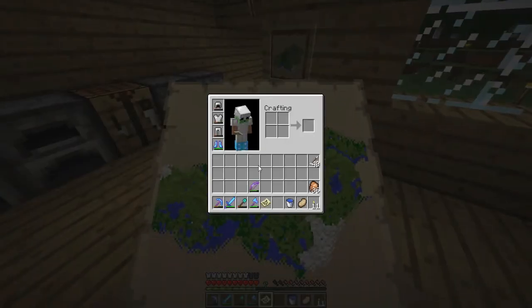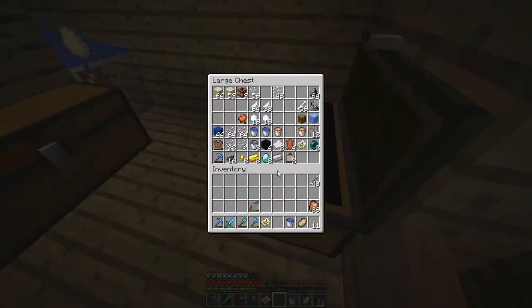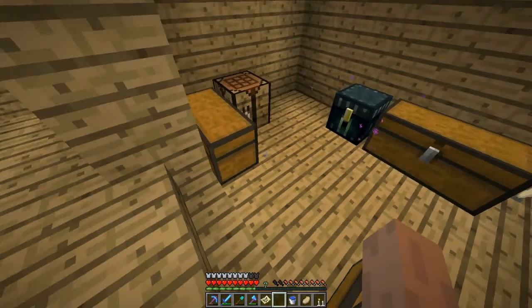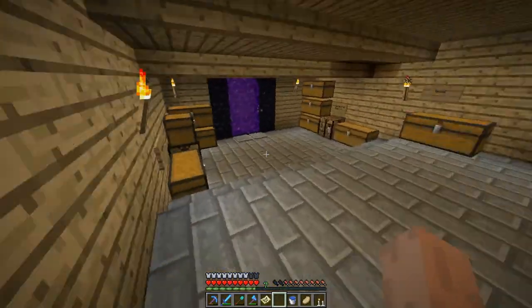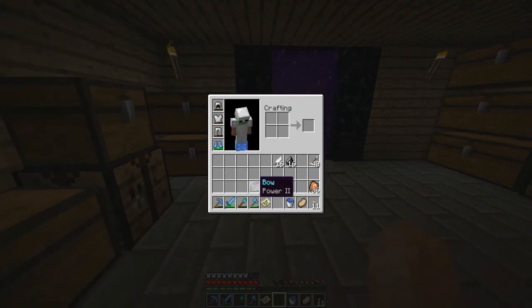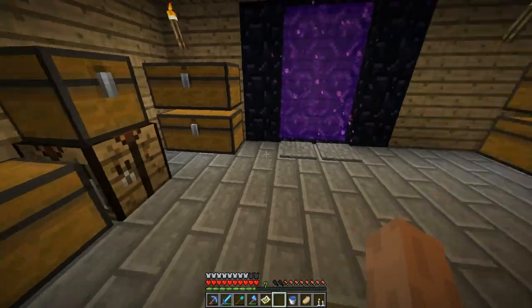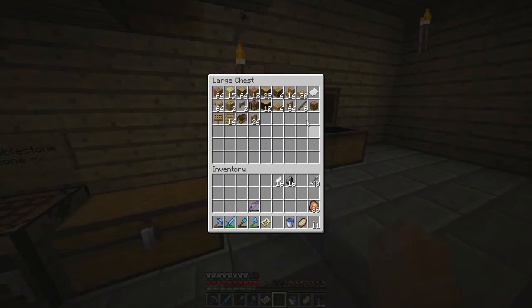I've got food, got my bow. I should have more arrows though - oh my gosh, I can make a bunch of arrows, let's just make 64 or more. I don't have sticks up here. I should really... I guess I don't really need it now. What do I have - Power 2? I probably should put like a level 30 enchantment on it but I'll do that later.